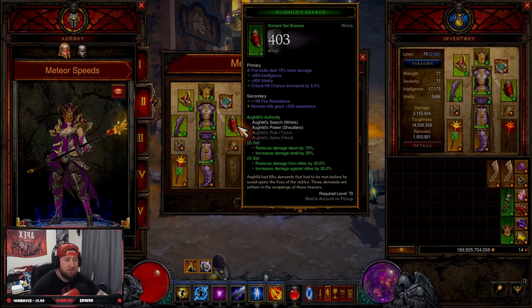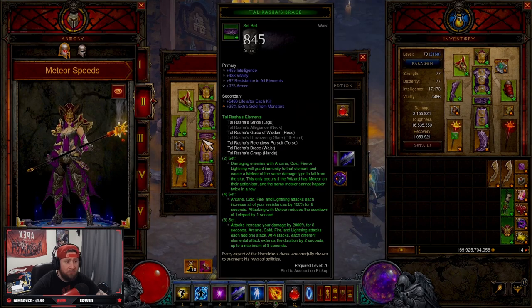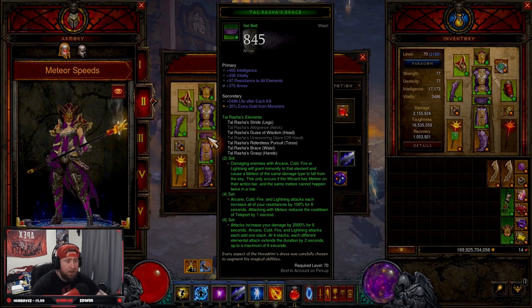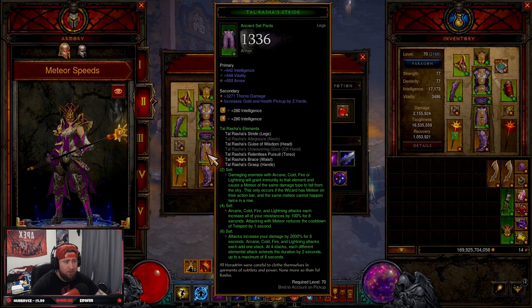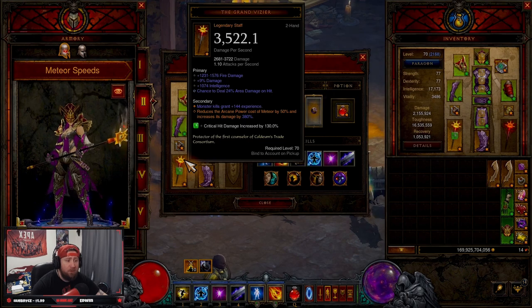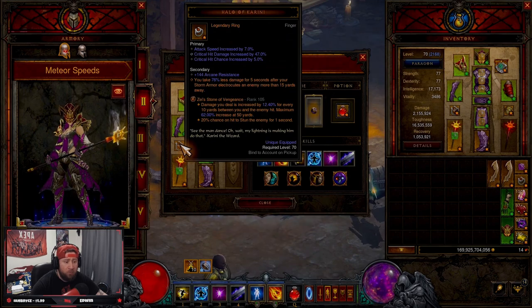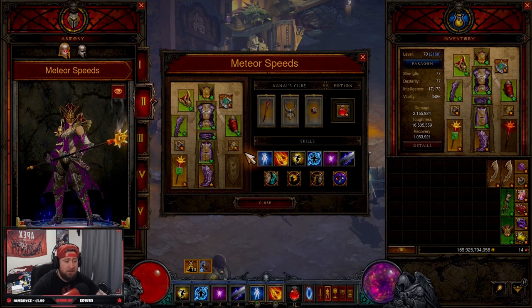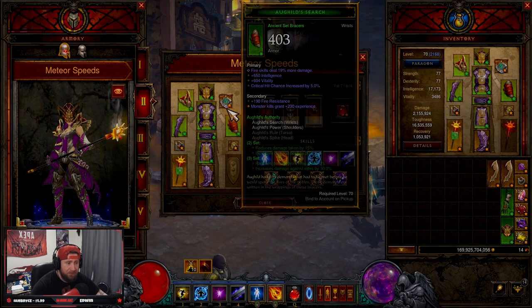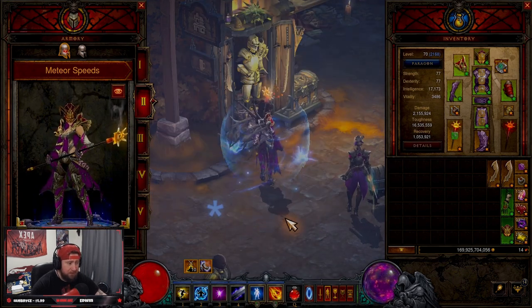For bracers you want Fire Skills, Intelligence, Vitality, and Crit Chance — but since we're running Comet you can change that to Cold. Belt: Intelligence, Vitality, All Resist, and Armor. Pants: Intelligence, Vitality, and Armor. Boots: Intelligence, Vitality, Armor, and Meteor Damage. Weapon: Fire Damage, Damage Percent, Intelligence, and Area Damage. Rings: Attack Speed, Crit Chance, and Crit Damage on both — not Intelligence.